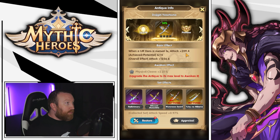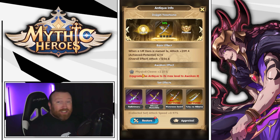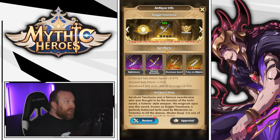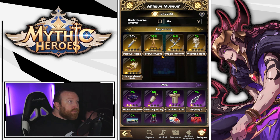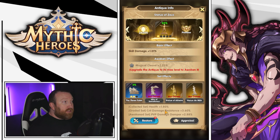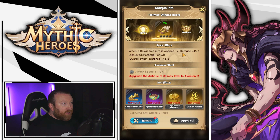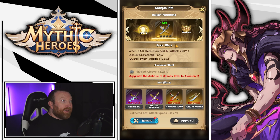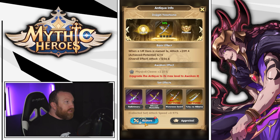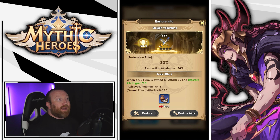You can click on any one of them to see what's going on. Some are really interesting — like this one: for every Yue hero you own, attack is increased by 209.4, with a potential of 6 out of 15. So the more Yue heroes you have, the higher this will go. If you awaken it, it gives you physical cleave, which is absolutely huge. It has a gigantic set effect with a ton of other weapons. I'd try to focus on specific sets you can actually make progress on that give you stats to help your account.